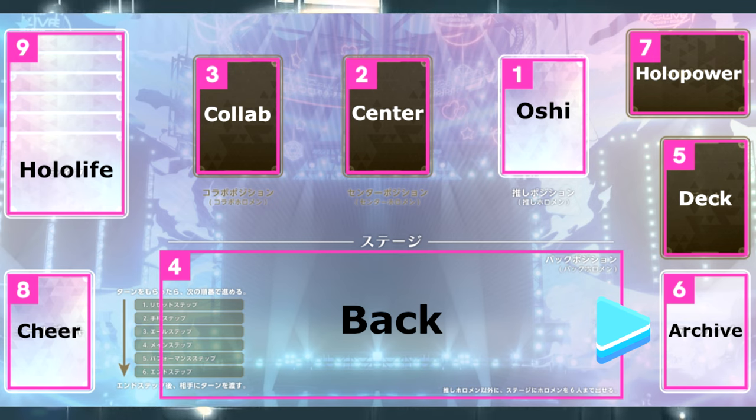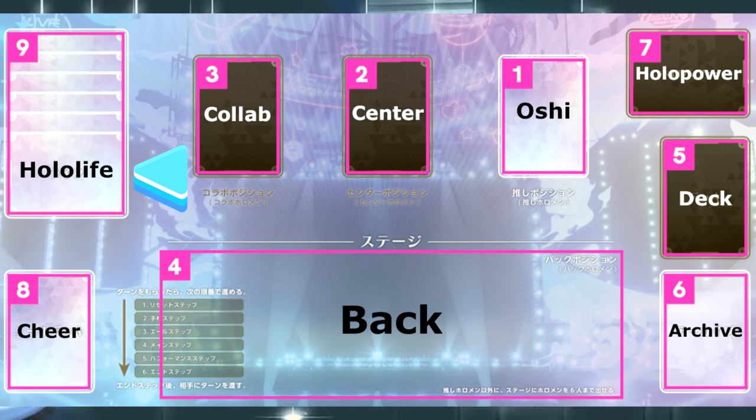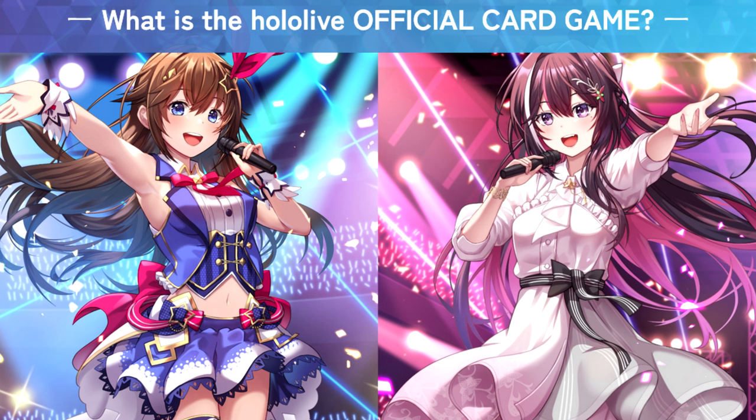Six is the archive, which is called a discard pile or graveyard in other games — it's where all of your used-up cards go when they should no longer be in play. Eight is where the cheer deck goes, and nine is where you put your life cards equal to your Oshi's Hololife at the beginning of the game. There are a few other rules such as statuses and resting, but I think this should give you a pretty good indication of how the game works and whether you'd be interested in trying it. Check out the links in the description to the official sources. Thank you very much for watching, and have a nice day!